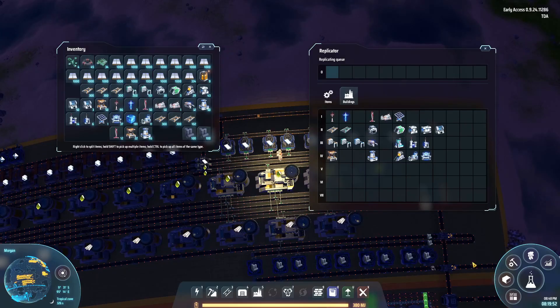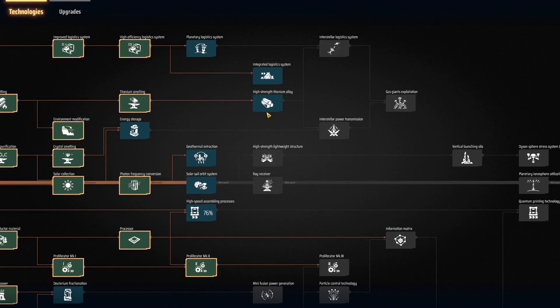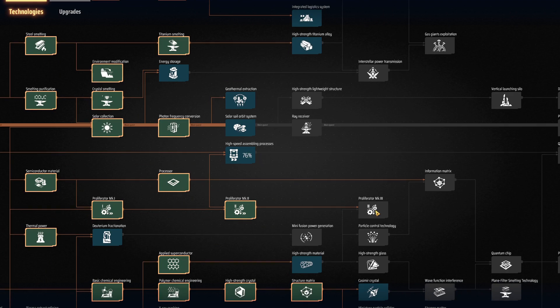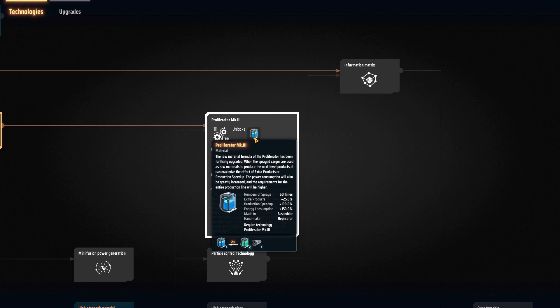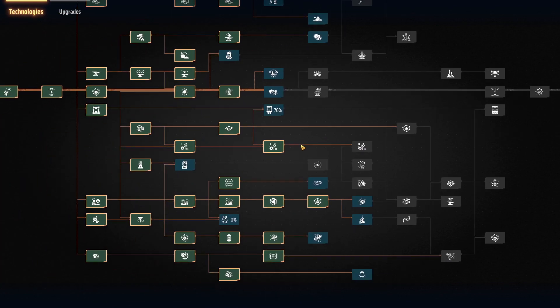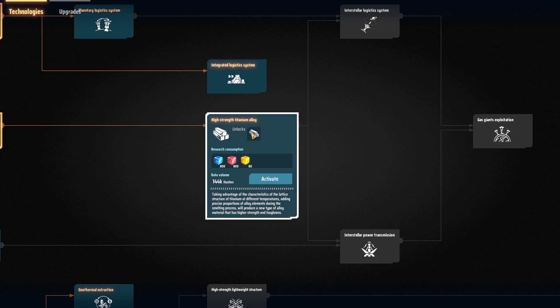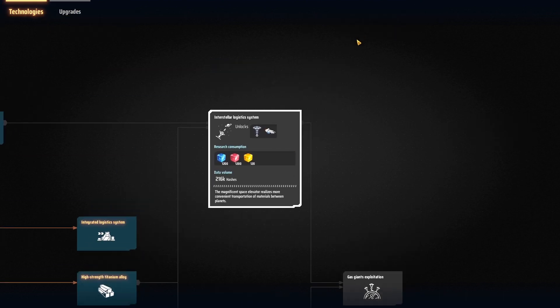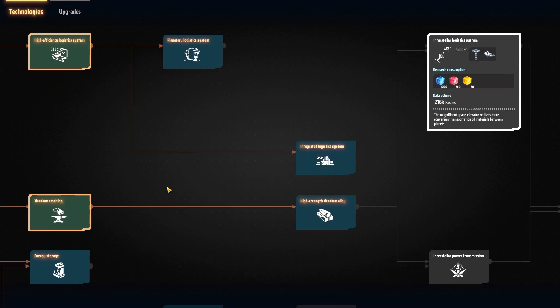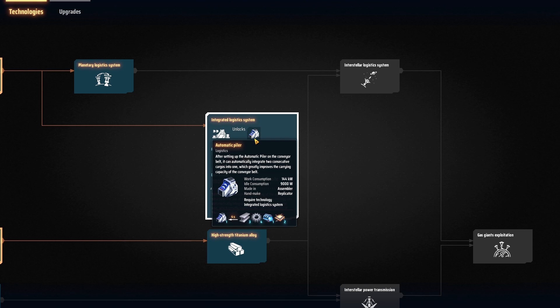Once you get to the yellow science point, you should prioritize researching the interstellar logistics station — very obviously needed for optimizing your production chain. You should also get proliferators Mark 3 because those are awesome and will be the core of every build we make after this. After that it doesn't really matter what you take, but don't forget to take all the lower tier research as well. Also don't forget titanium alloy because that is going to be an input for the ILS. The integrated logistics system is also worth picking up — we won't be using it a lot for the next few episodes, but it's a cool build, get it anyway.